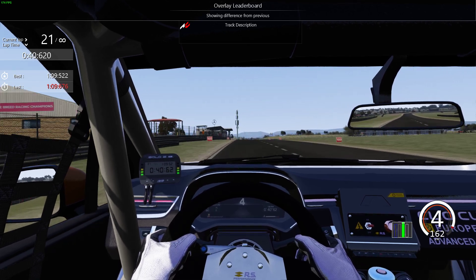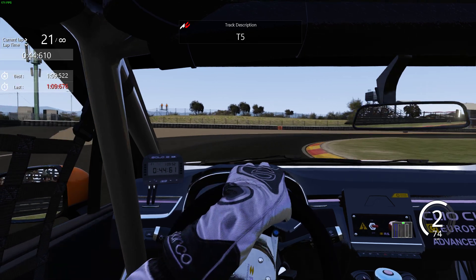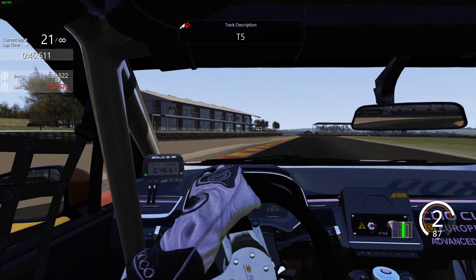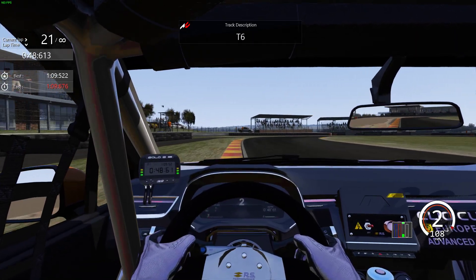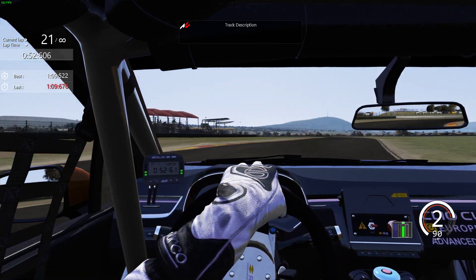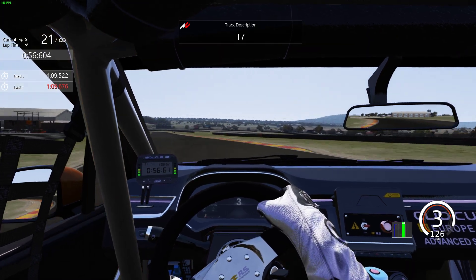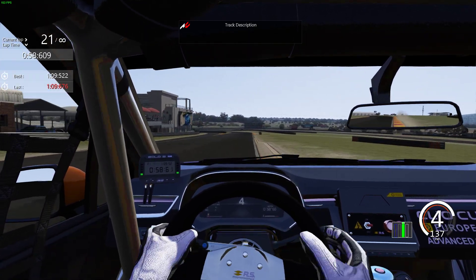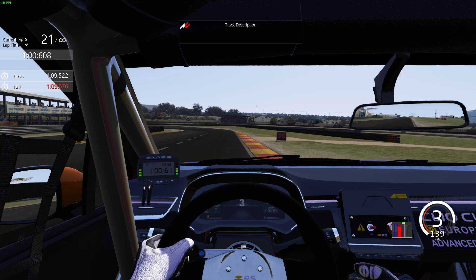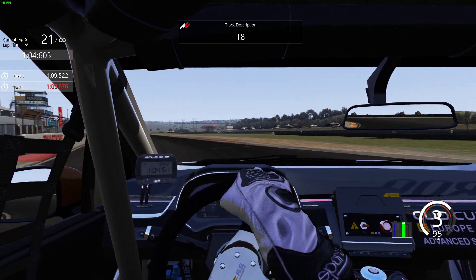Hello everybody and welcome to the final round of the Sim race. It's a Clio Cup for the 2024.2A season and we are at Zwartkops for a fantastic finale to the season. It's been a great season of ups and downs, but we've got one more flying lap for you around this eight corner track.